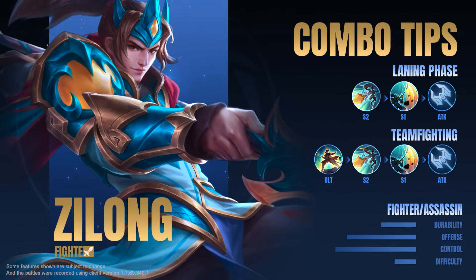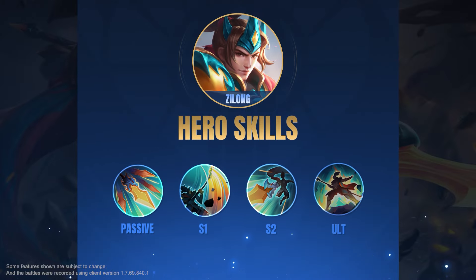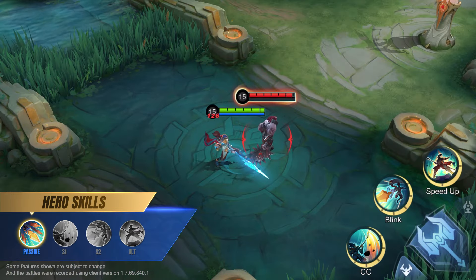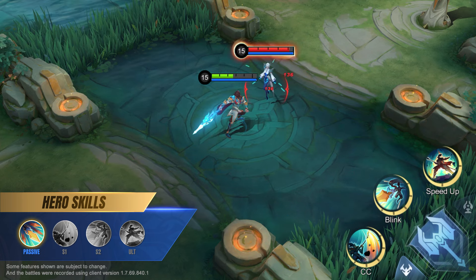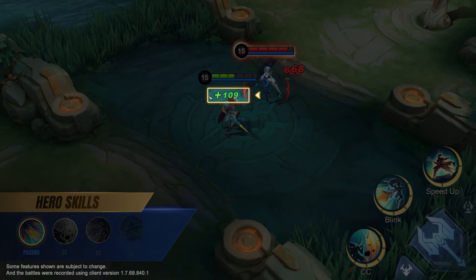Spear of Dragon, Zilong. Passive: Dragon Flurry. After every three basic attacks, Zilong triggers Dragon Flurry on the next basic attack, attacking the target three times. Each attack deals 50% of the basic attack damage and restores Zilong's HP.